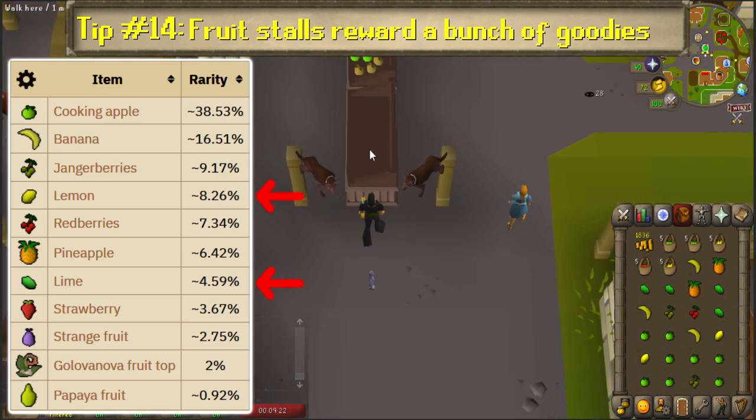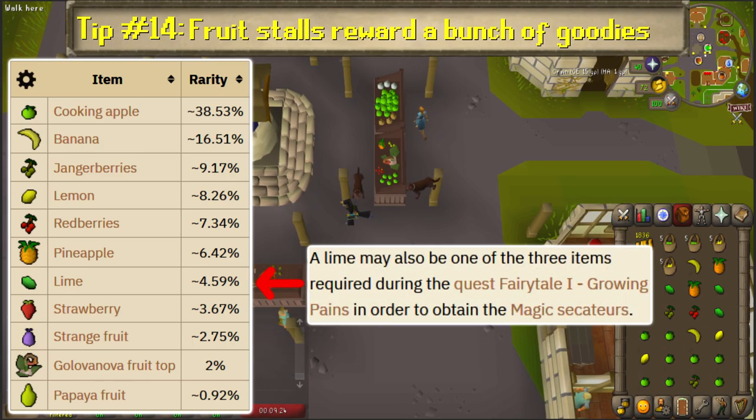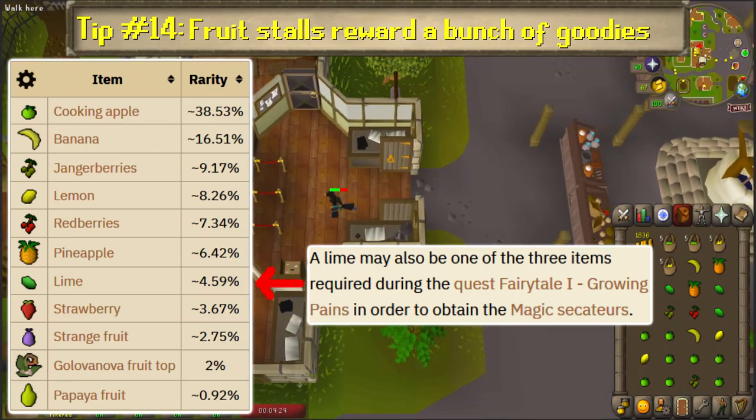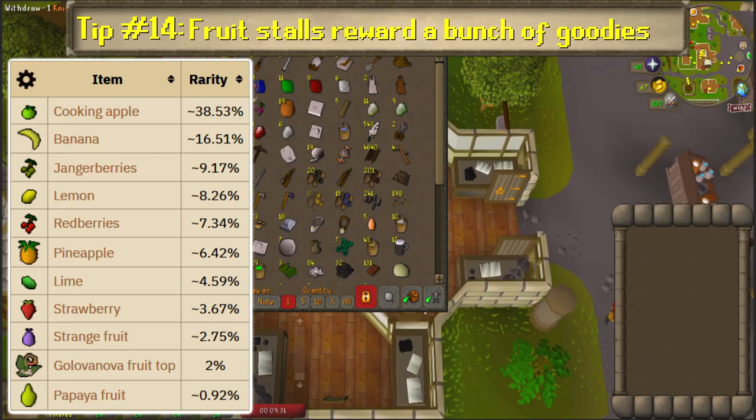The limes and lemons aren't very useful, but it is possible a lime will be chosen for the Fairy Tale Part 1 quest where you're asked to acquire 3 random items from a list, so it would be good to save at least one of those.